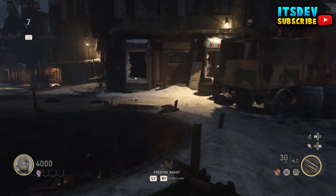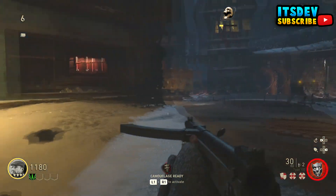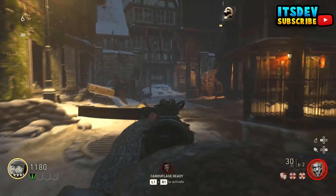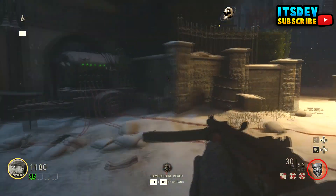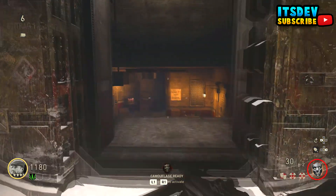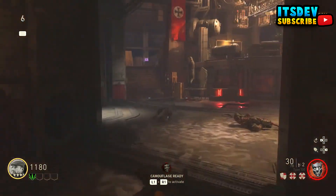With that said, let's jump straight into the video. The first thing you want to do once you spawn inside the game is go and unlock this door. Once you unlock that door you'll get access to the middle of the village. From here, go ahead and turn every single power on in order to unlock the bunker, then follow me.